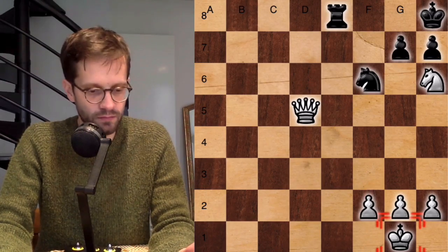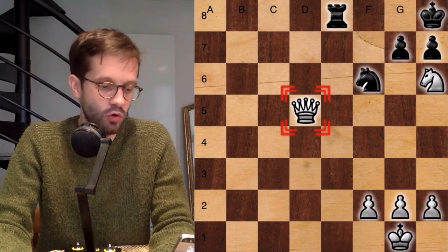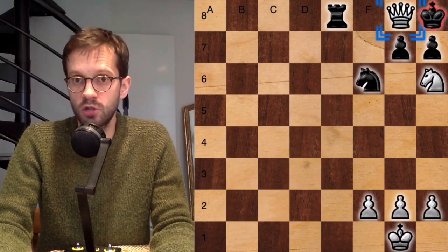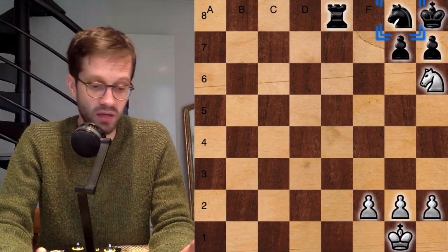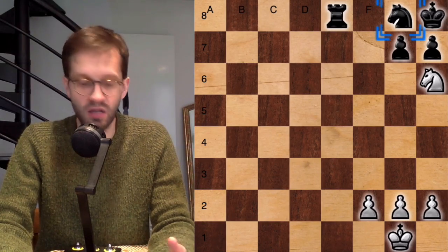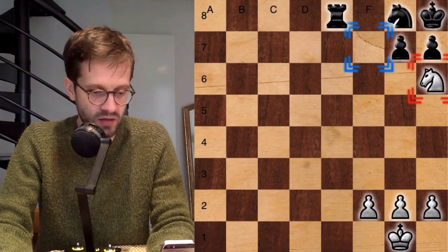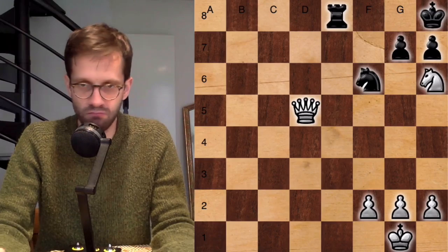King h8, and now it's up to you to find the checkmate in 2. Queen g8 check — a very nice move — then black is forced to take, either with the knight or with the rook. It doesn't make any difference, because now white plays Knight f7 checkmate. It's a very nice and elegant looking checkmate.